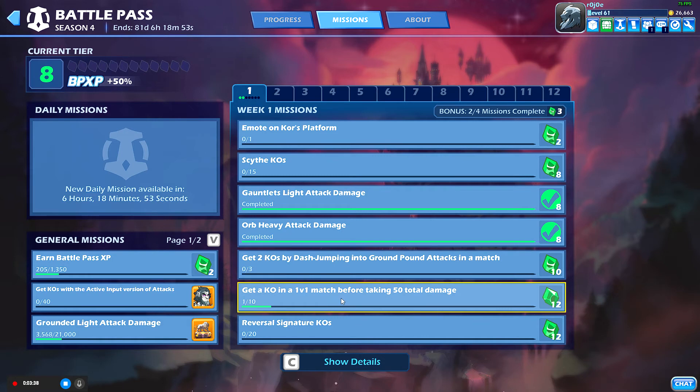You need three of those to complete this task. Get a KO in a 1v1 match before taking 50 total damage. The best kind of match for this would be Strikeout. Ranked is going to be much harder; Experimental has a lot of sweaty tryhards as well. My recommendation is do an Experimental match, start off with your best legend or your main, and try to get a KO as fast as possible before you take 50 total damage.